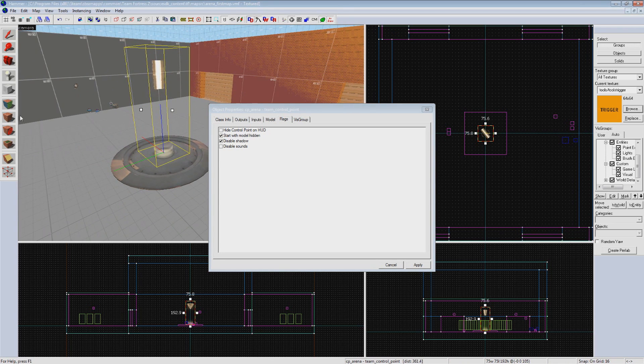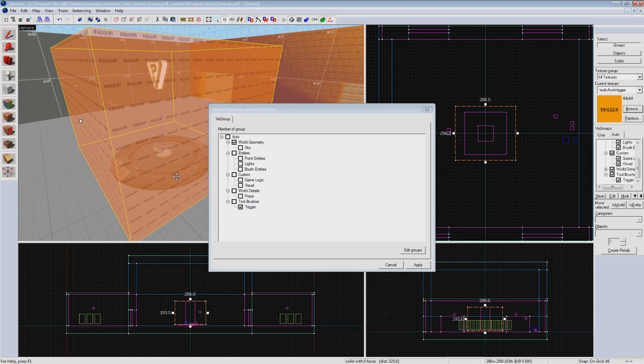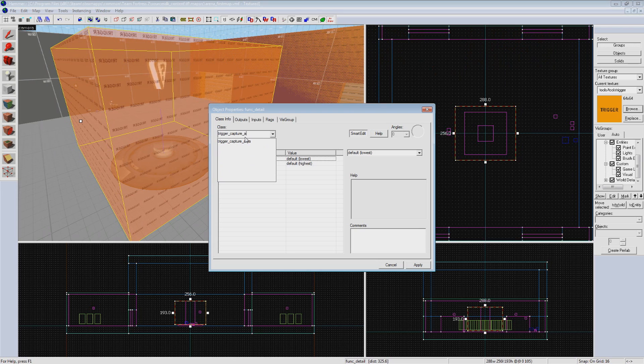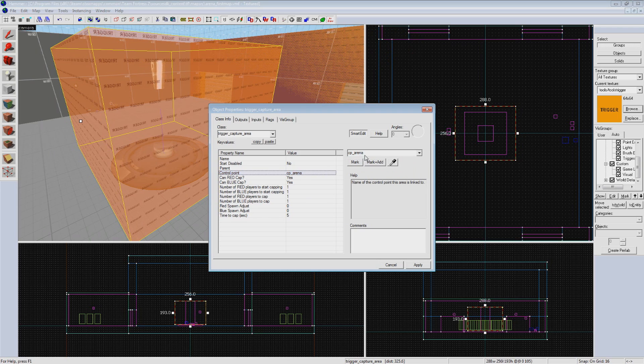Next we'll need the capture zone. The capture zone is the trigger volume you stand in that starts the capture time. Select your trigger material and create a box around your point. Size can vary drastically per map, but it should be at least as big as the control point itself. Hit Ctrl+T to make this a brush entity and set it to trigger_capture_area. Next to the control point box, set the name of our team control point, so cp_arena. Everything but capture time stays default. The general default for Arena is pretty long but varies from map to map — this is something you'll want to fine tune as you test. We'll just throw in 12 seconds.